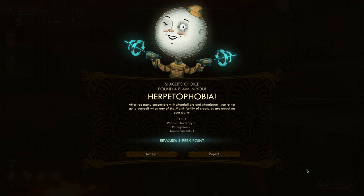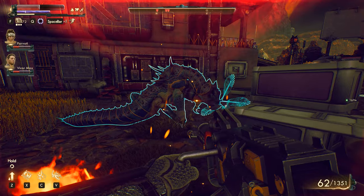When we're near manta creatures we're going to have negative one dip, basically the same thing we get when we don't take those drugs for too long. And of course I'm going to say nah — I'm going to reject that flaw.